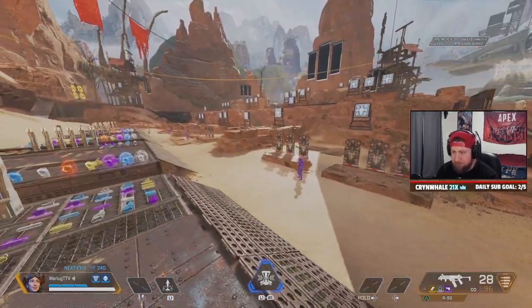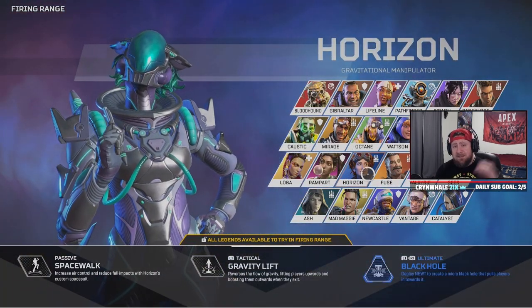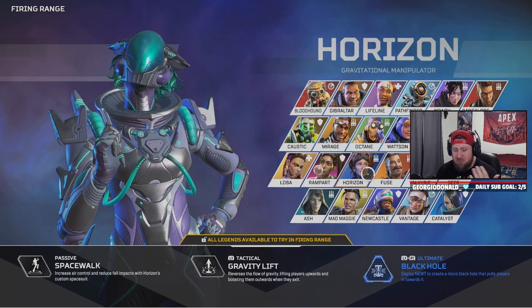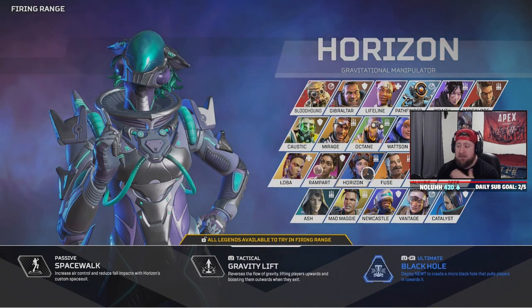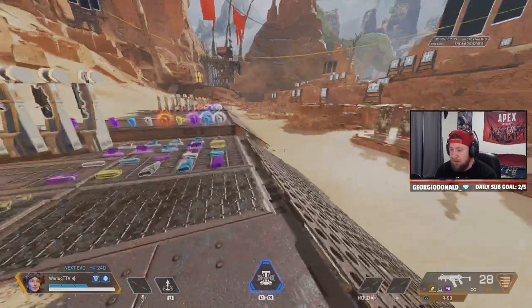You can see I'm playing Horizon right now. Horizon is an added bonus when it comes to bunny hopping on controller because of her passive ability, Spacewalk, which increases air control and reduces fall impact. This applies to jumping and sliding, which is why she can go much farther. Not to say other legends can't do it, but her passive definitely helps — let me know in the comments if you want to fact-check that.